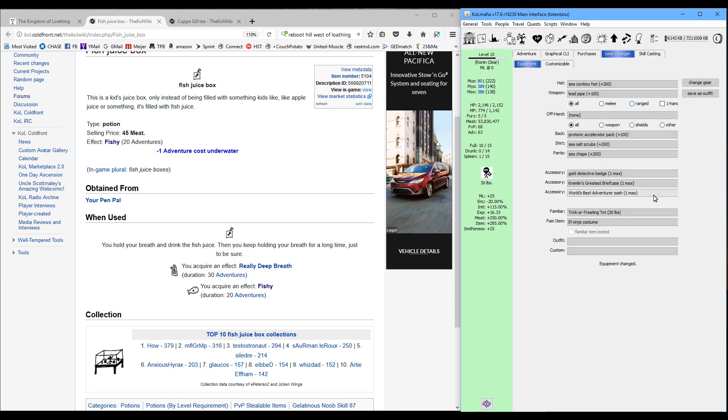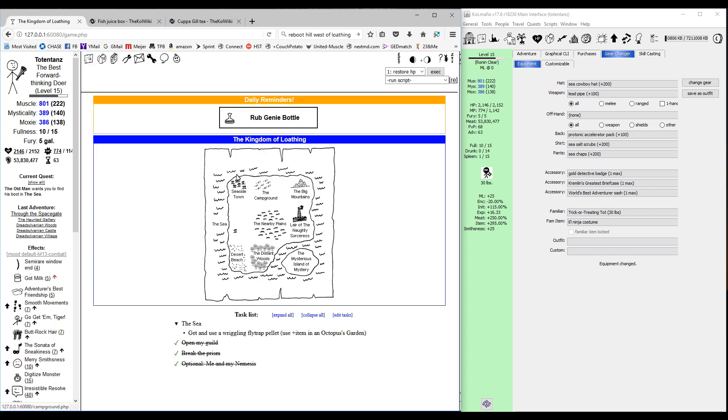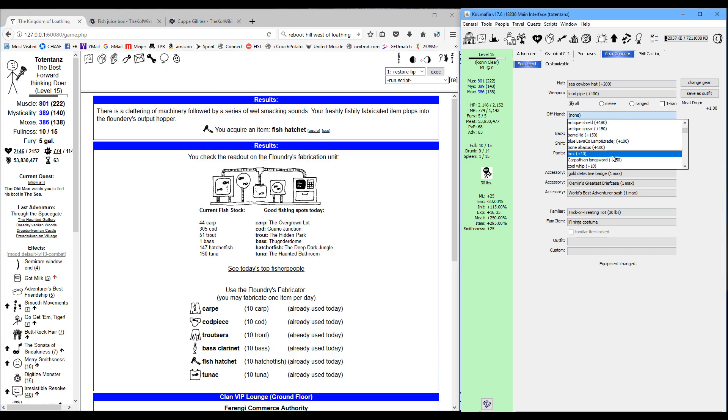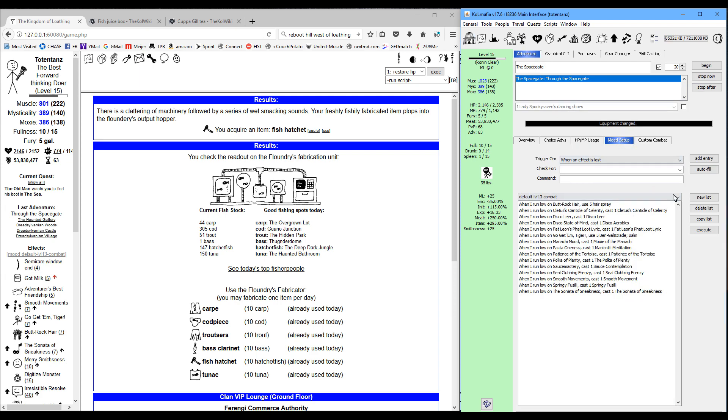I'm a Seal Clubber so I'm using stuff that boosts muscle. I'm going to head to the Floundry and get a fish hatchet to put in my offhand because that's going to help with item drops from encounters. I'm at minus 26 combat frequency, which is pretty good.